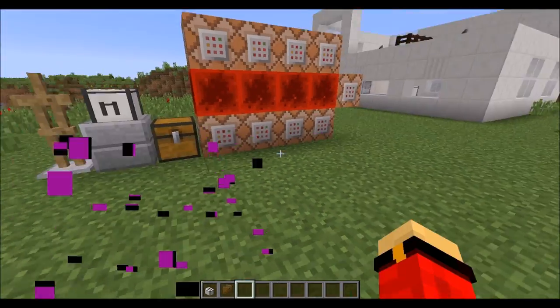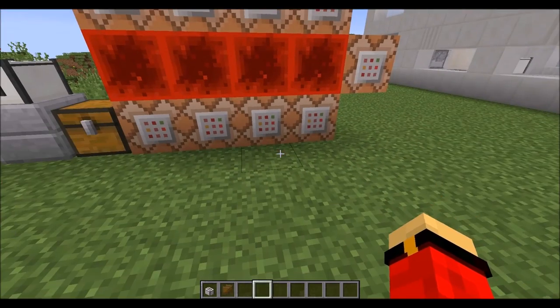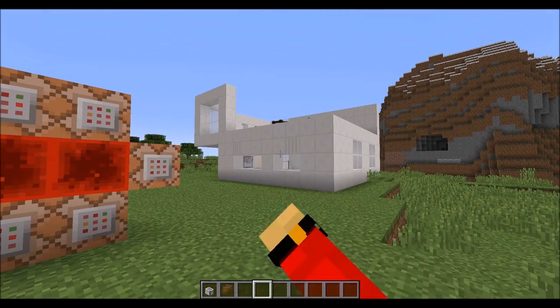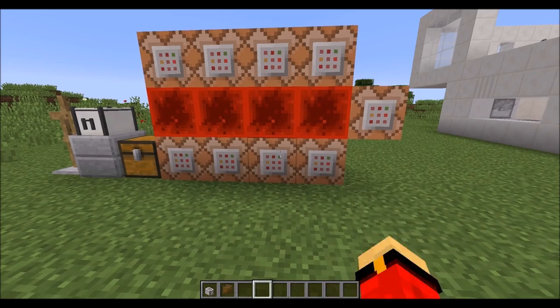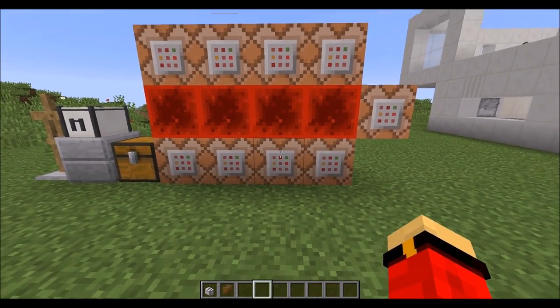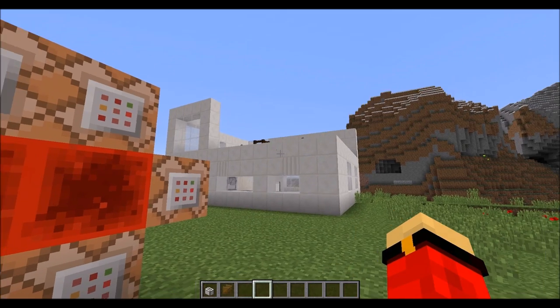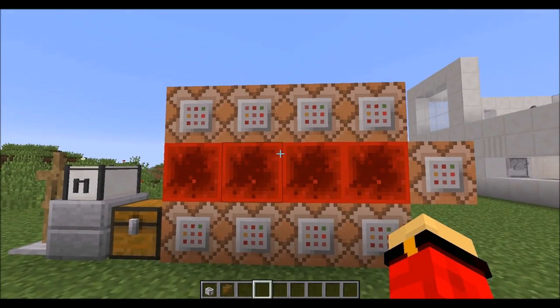What would normally happen is, once you've put the sliced bread into the toaster, this command here will set a scoreboard of the player - which is an armor stand over there - to an objective called 'toast', and it will keep adding one due to the fill clock. Then it executes different commands at the armor stand at different intervals. For example, at 300 ticks it will show five smoke particles per tick onto that armor stand, and again at 600 it shows 20, so it looks like it's burning in a sense.